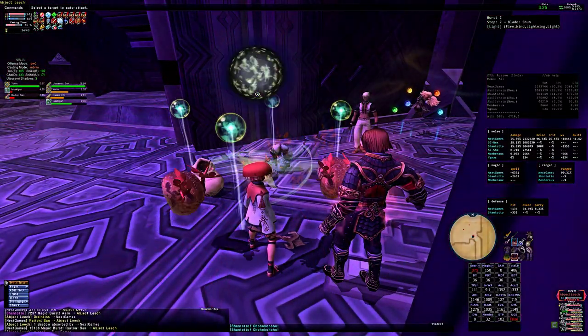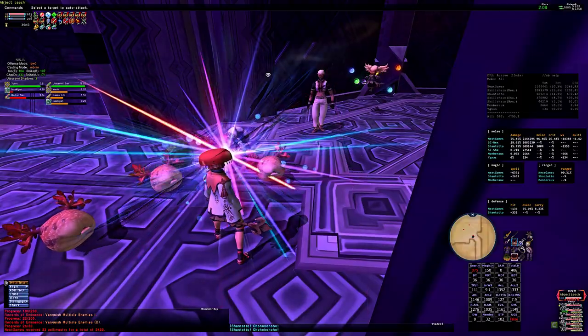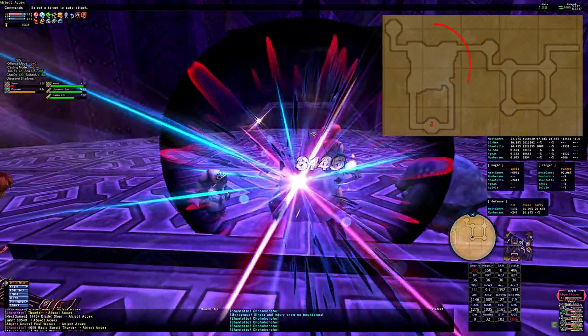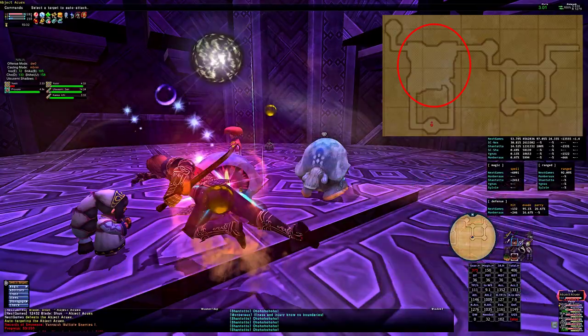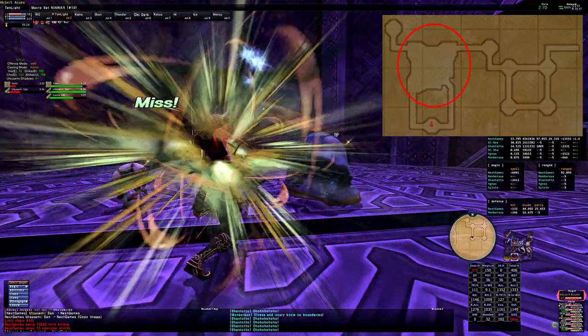My overall DPS was around 5,000. Similar to the AQX mobs, the leeches took great damage from both skill chains and magic bursts, so work those into your strategy for quicker kills. This brings us to the east side of map 2 with more AQX mobs. An odd thing happened here — my magic burst started hitting for under 10,000 damage instead of well over 20,000 on the first three AQX mobs that I killed.